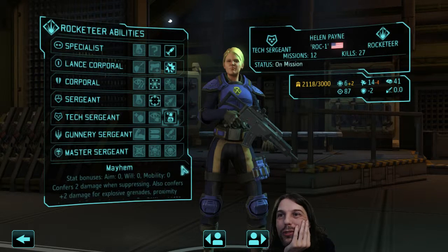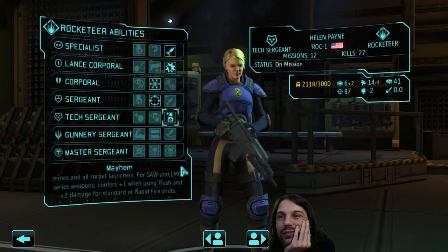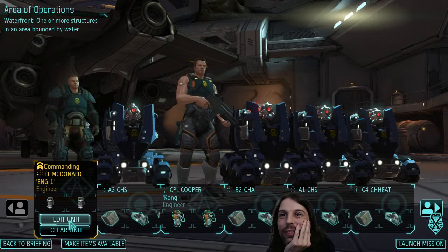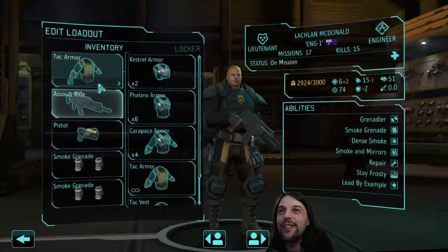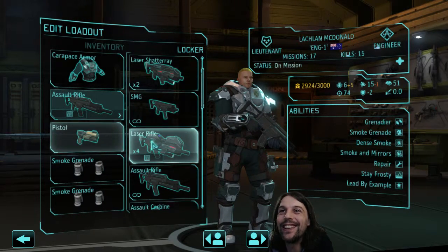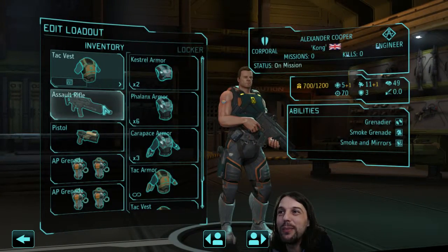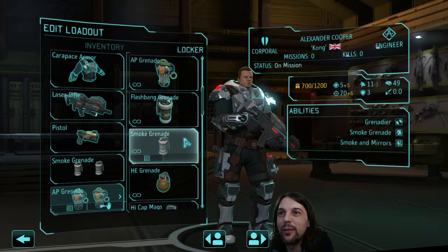I gave you Mayhem! Confers plus two damage for explosive grenades and rocket launchers - that's actually pretty good. All right, I will take her. I need a good boom! Engineer - our best engineer here. Get the carapace armor. Do we have the pulse? No, we don't have the pulse ready yet. You get a laser rifle and two smokes because you have dense smoke - that is perfect. Do you have the repair ability? No, you don't.